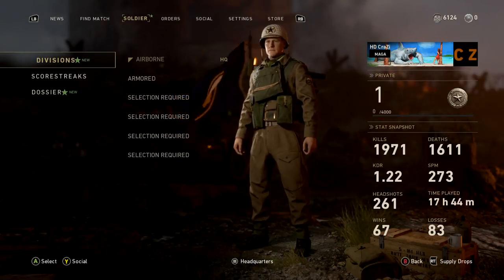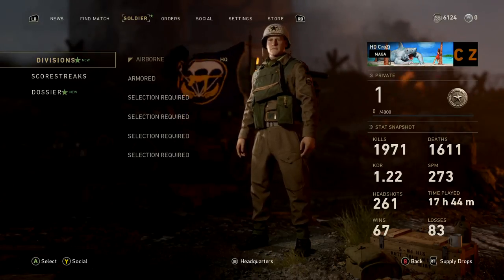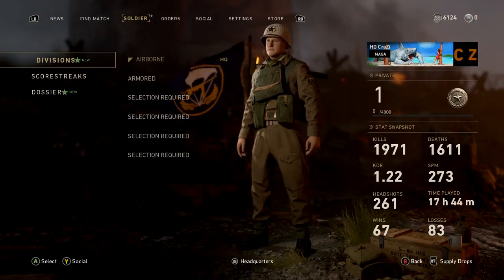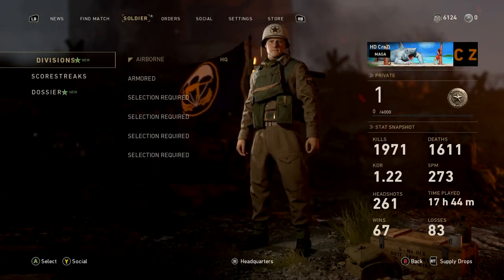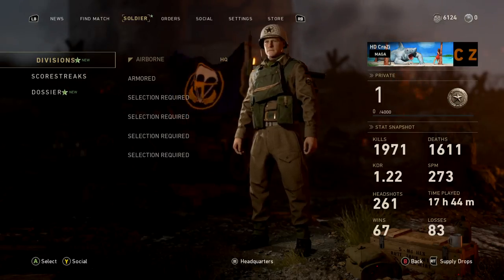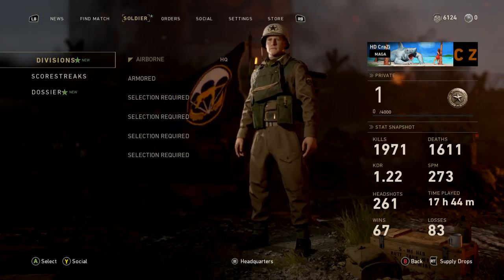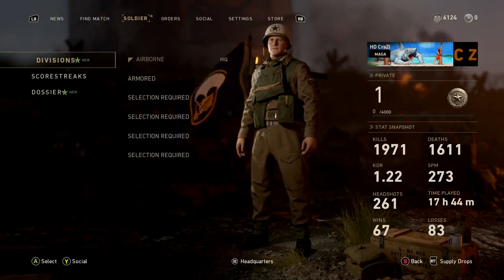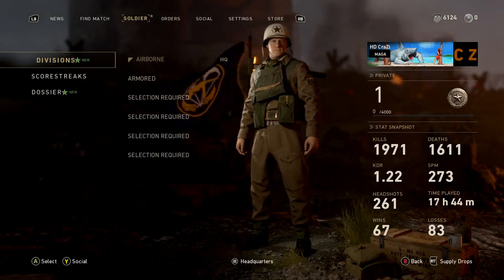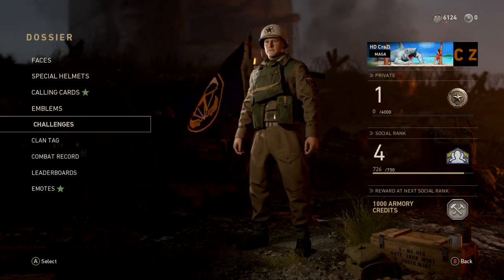I just prestiged about 10 minutes ago and haven't played a single game — still level one of first prestige. I have 1,971 kills, 1,611 deaths for a 1.22 KD ratio, which is pretty good for me. I usually average between 1.05 and 1.15. Also 273 score per minute, 261 headshots, 17 hours and 44 minutes played, 67 wins, 83 losses, and one gun gold — the PPSH.